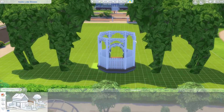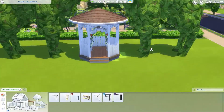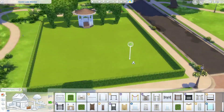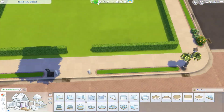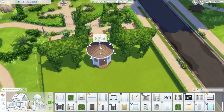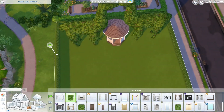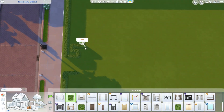I didn't know these were actually in the game, but you can get llama ice statues that have wings. In the menu they're called Flying Ice Llamas. I make them kiss, obviously, because I'm weird. They're unlockable in the game, which is pretty cool. So I've got those in there and it's a pretty short build.